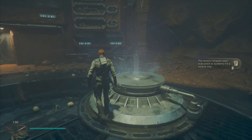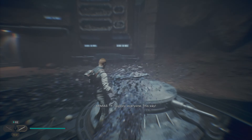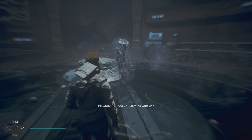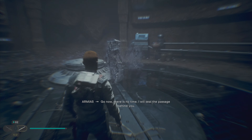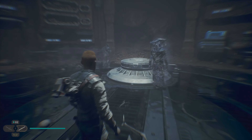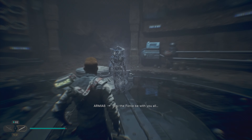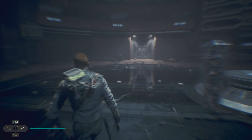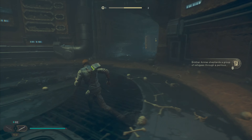Okay, well I guess we're going to check out this one as well — we got a door over there. Quickly, everyone, this way. Hurry! Are you coming with us? I must remain here a little longer. Go now — there is no time. I will seal the passage behind you. Damn — so this is what Brother Armaius did. May the force be with you all. Damn. Hopefully you're still alive, man. Okay, we done with the echo? Thank you. Almost enough for our second skill point.